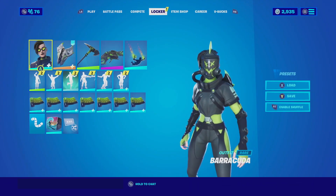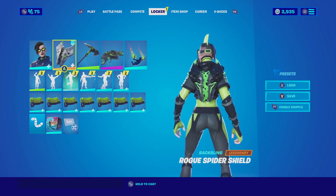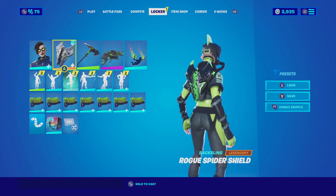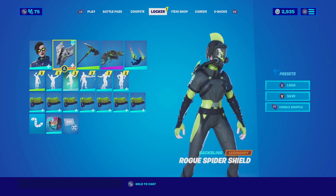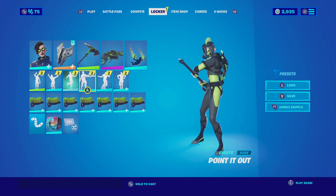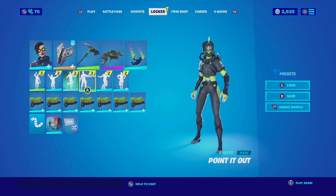For the next combination with Barracuda using the mask-on edit style, I'm pairing it up with the Rogue Spider Shield with the black and green edit style. This edit style matches perfectly with the mask-on edit style of Barracuda — it has that creepy aspect that complements the mask very well, and the color schemes are almost identical. For the harvesting tool we're going with the Fresh Cut, chosen for its simple nature and color scheme, which is almost identical to the back bling style and skin.